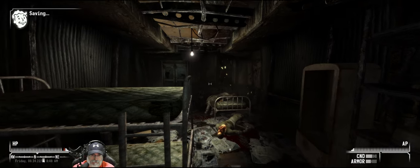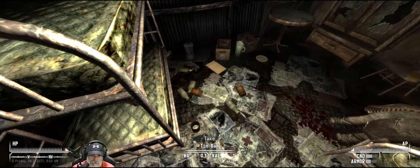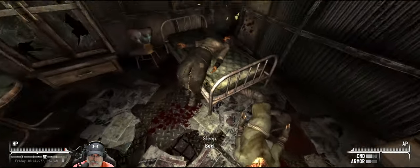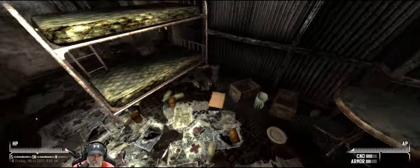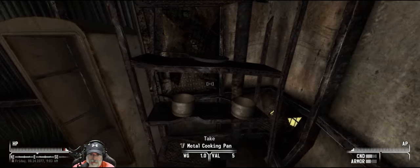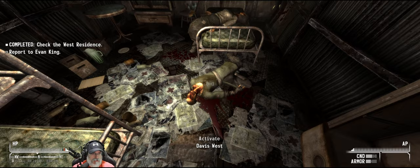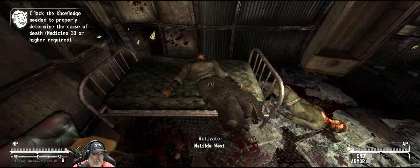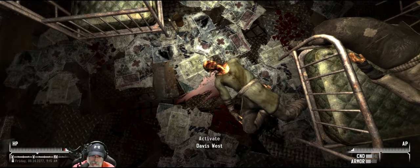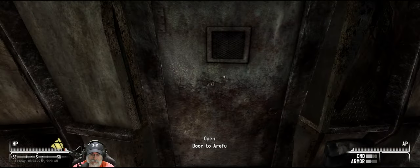Here's the West residence. Activate Davis - oh, this is not good. Wait a minute, are these guys ghouls or are they just dead and shriveled? This is not good at all. Lucy is going to be distraught to say the least. 'I lack the knowledge needed to properly determine the cause of death.' I need Medicine 30 or higher. They almost look like they got burned. All right, let's go tell Evan. Poor Lucy.